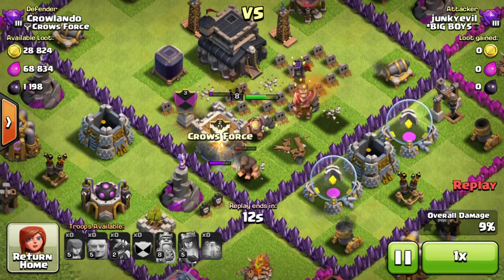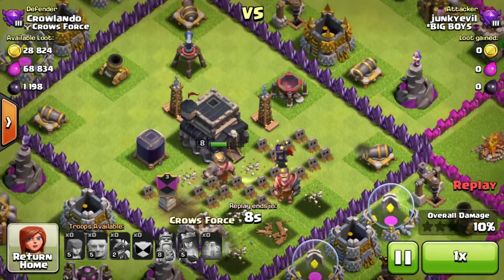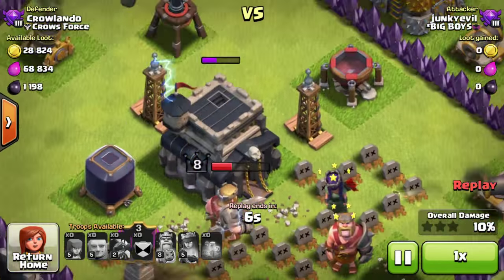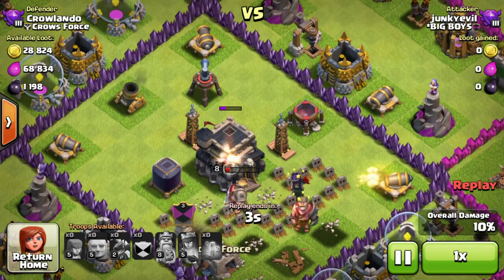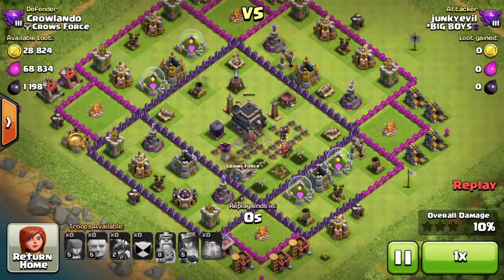They're nearly dead. I was so close to losing the town hall but I didn't lose it. Now the Barbarian King's going for the town hall — it's being hit by two hidden Teslas. And he's gone. It was that easy.